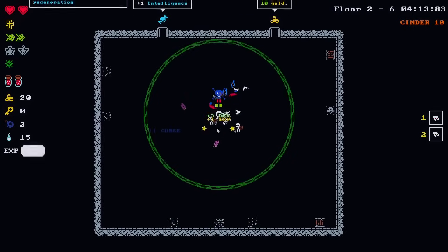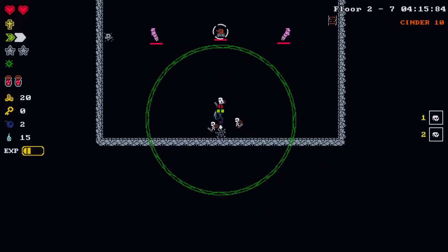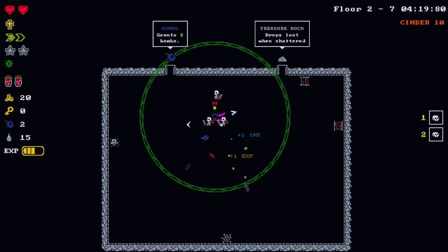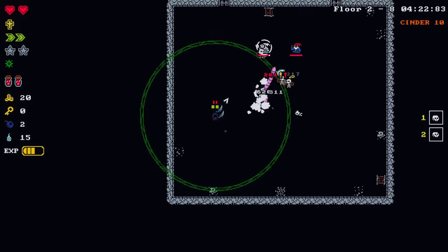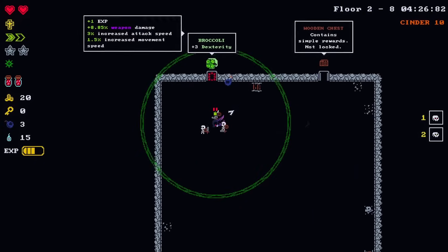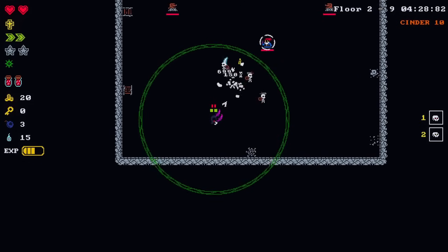Remember we're trying to go for the evil file - we got to keep that in mind. We want to go to the black market and spend money there. Another plus three on the broccoli - damn, that's a lot of dex really quickly.